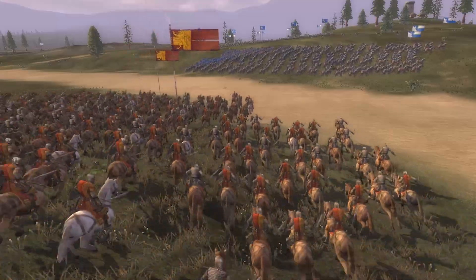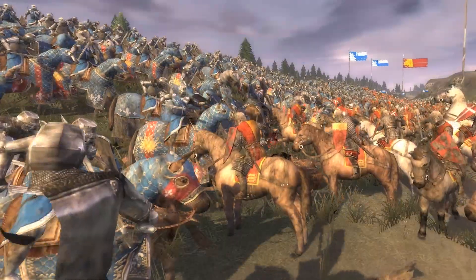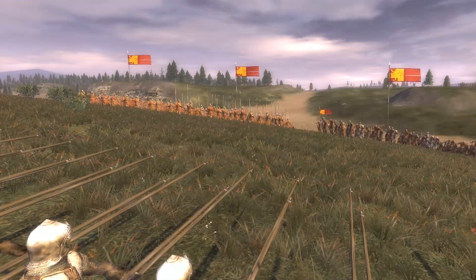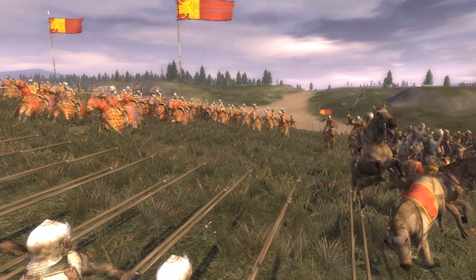This is a rash and daring move. It doesn't look good for Richard. Philibert de Chantilly and his pikemen are moving into position to defend Henry. They're using a Swiss manoeuvre never seen before in England. This is devastating for Richard's charge.